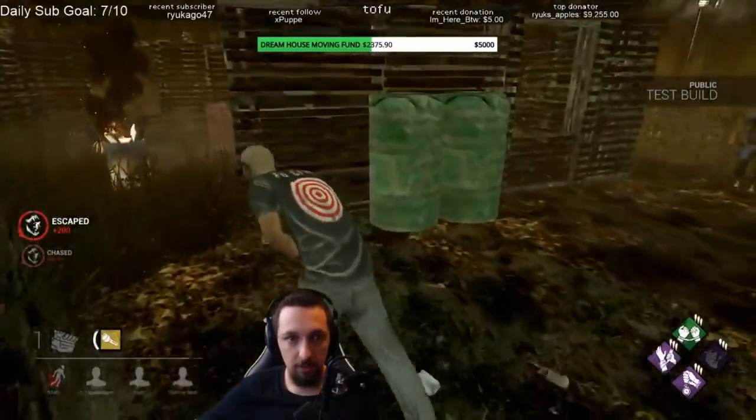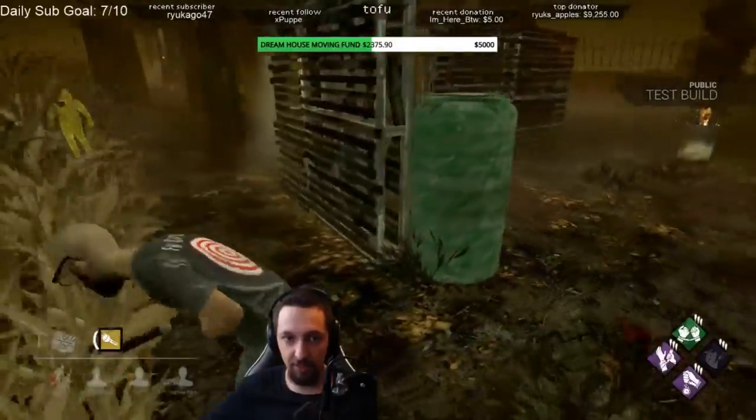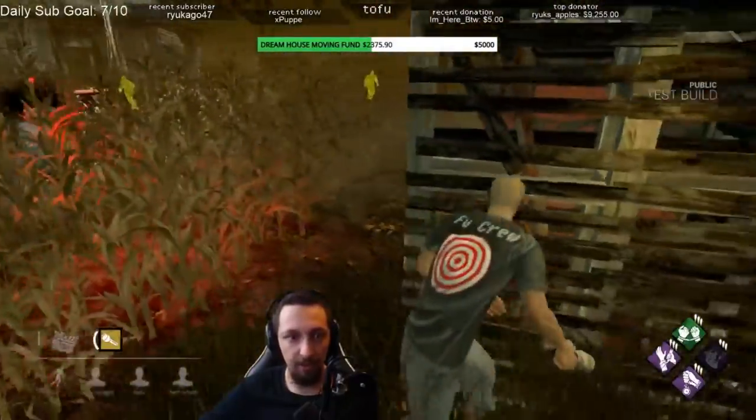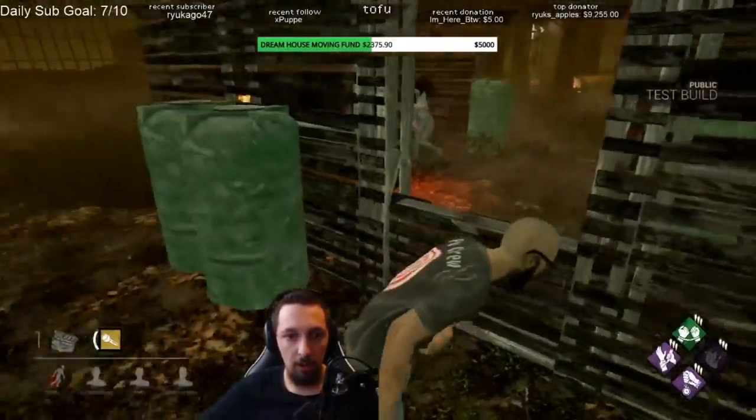As we talked about earlier, the Spirit can only see scratch marks while using her ability, unless she's running an ultra rare add-on. This means that generally, the counterplay to her would be to stop sprinting when you think she's chasing you while invisible, and try to go somewhere kind of unpredictable.